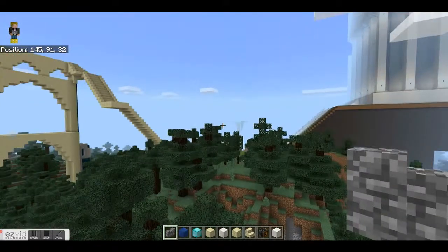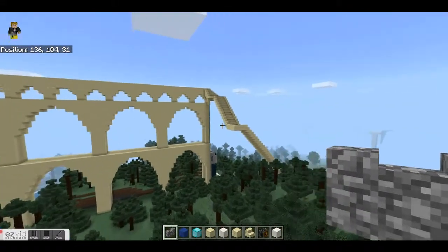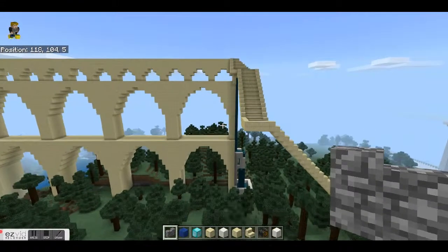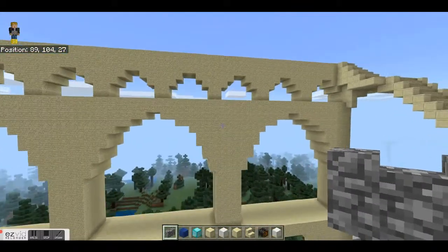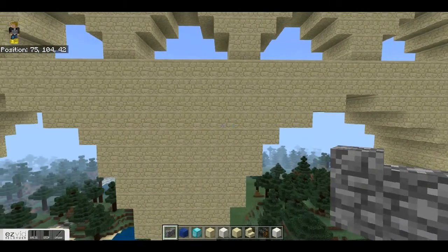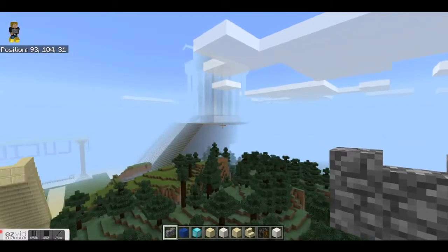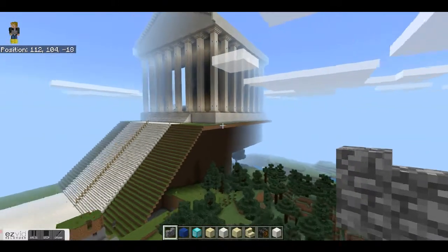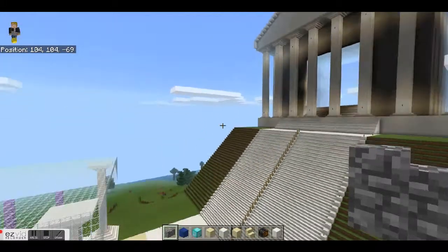When you stop holding spacebar you'll stop ascending, and when you press spacebar again you'll continue to ascend. Flying in Minecraft is really useful, especially if you're working on building projects where you need to access your buildings at a height. It's also really useful for exploring worlds quickly and getting a good overview of the biome you're in.